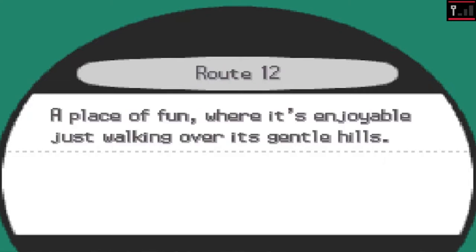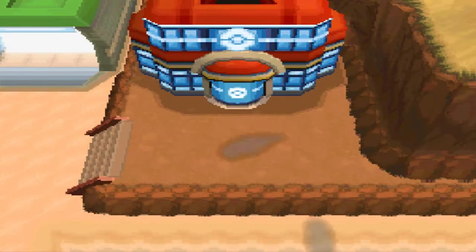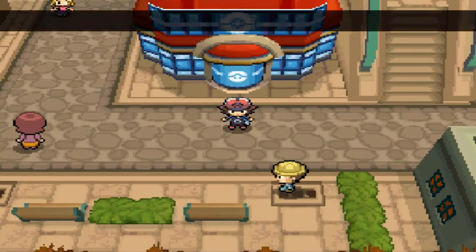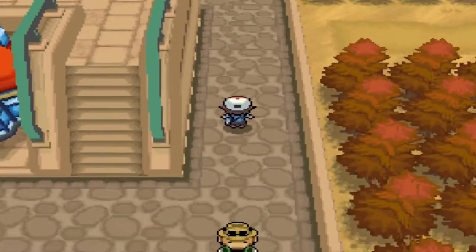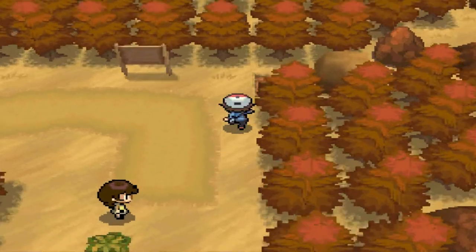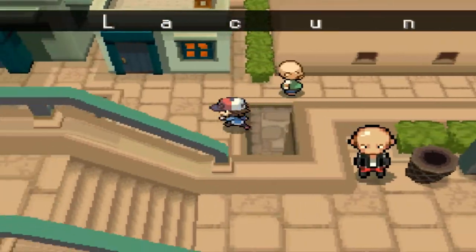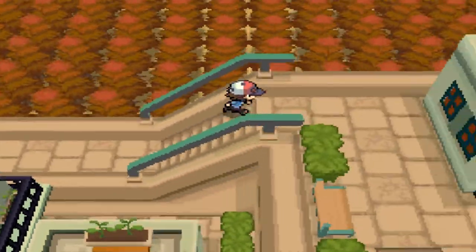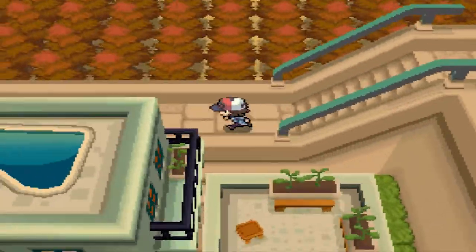This Pokemon is located over at the Giant Chasm, and we have to go to Lacunosa Town first. So as you can see, Lacunosa Town. This Pokemon is not really an event Pokemon — it's more of an in-game Pokemon you could have captured early on. I just have to get a lay of the land and figure out how to reach the back side.